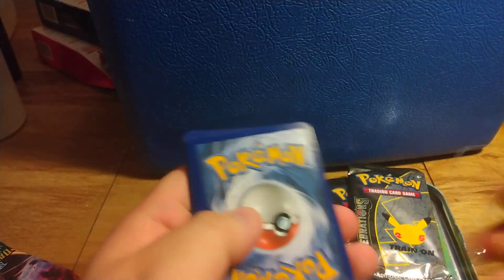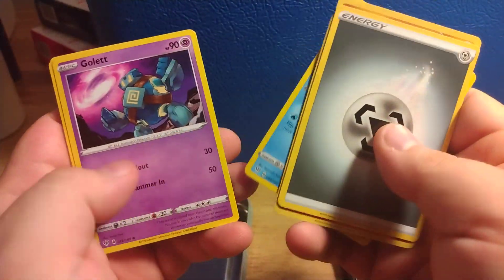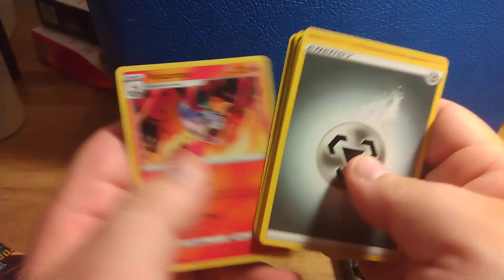Code card, one, two, three, four to the front. Energy, Dugtrio, Simasir, Heat Energy, Vanillite, Golet, Pan Sage, Skitty, Clink, Reverse Holo Ferret, and Valkanrona.